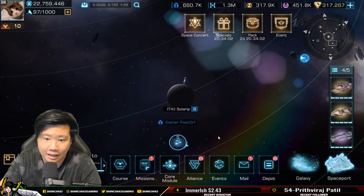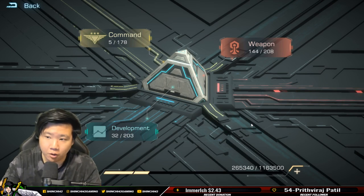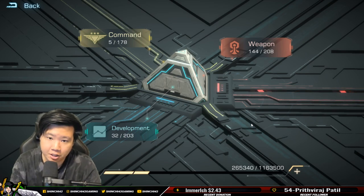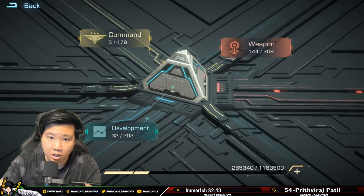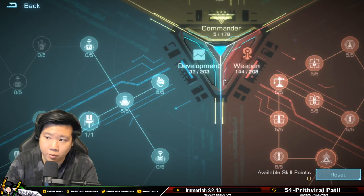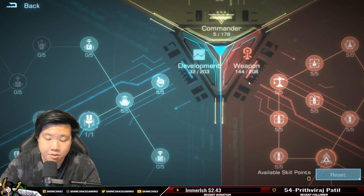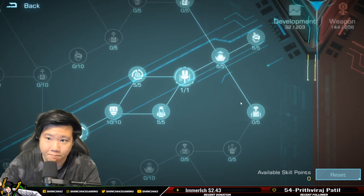Now let's talk about the core module. Going into development and the core module, you should really follow this path down the center. At the end there is one core module point going into planet development for all resource output bonus, giving 40%. That's a huge addition to the planet's output.